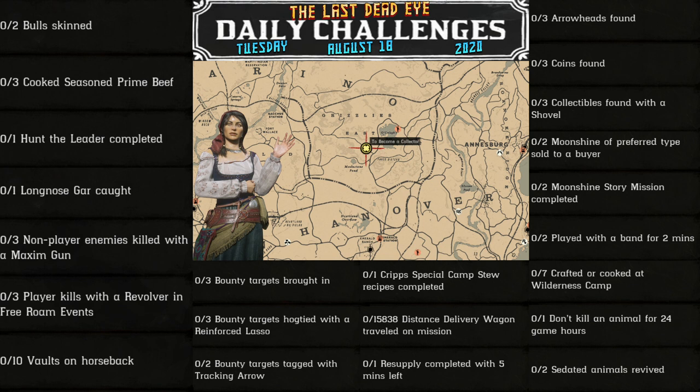1 resupply completed with 5 minutes left, 3 arrowheads found, 3 coins found, 3 collectibles found with a shovel, 2 moonshine of preferred type sold to a buyer, 2 moonshine story missions completed, 2 played with a band for 2 minutes, and 7 crafted or cooked at wilderness camp.